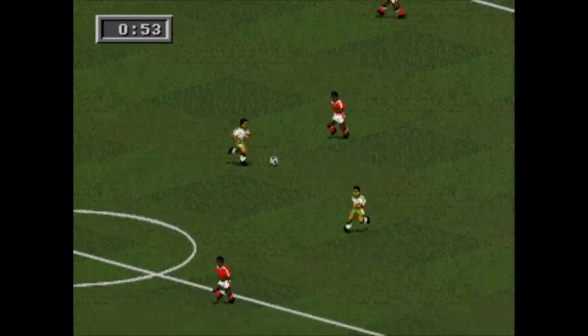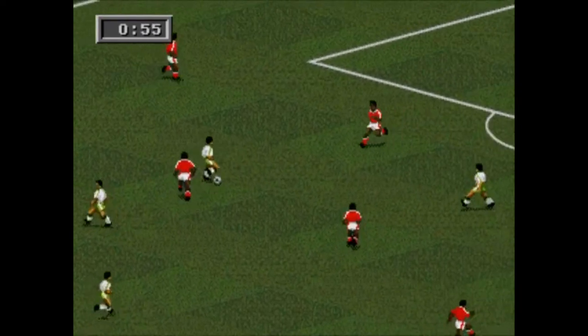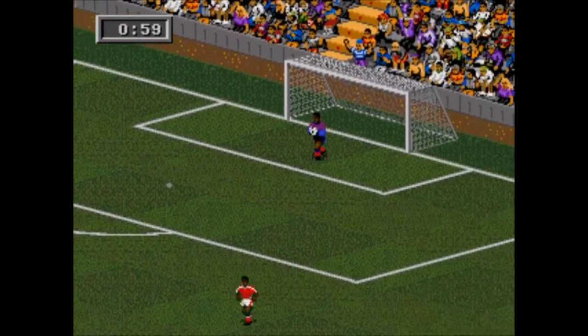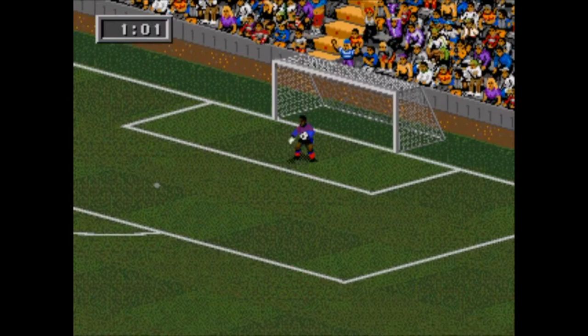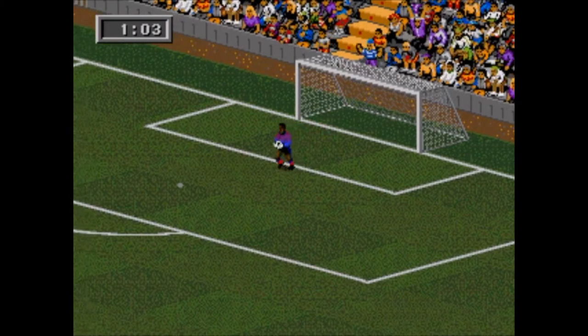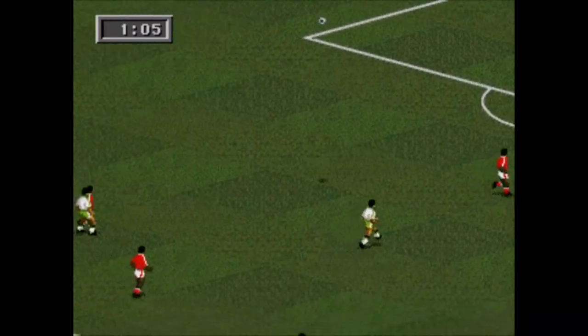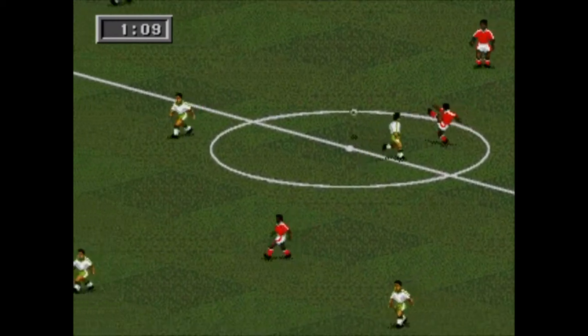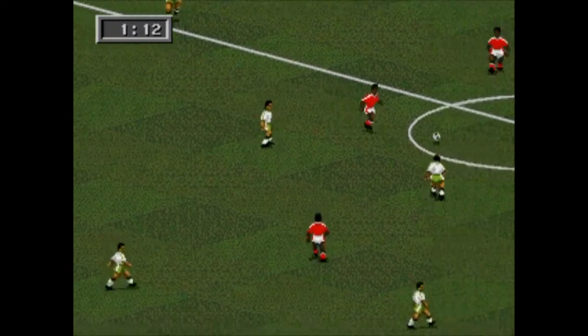Saudi Arabia are one of the extreme underdogs. Egypt have looked really impressive in their opening two games. In the real world this match takes place on the 25th of June, at the same time as match 33, but this one will be held at the Volgograd Arena in Volgograd.